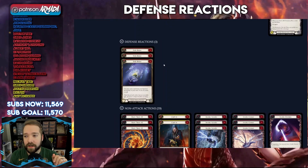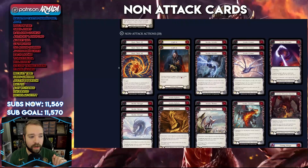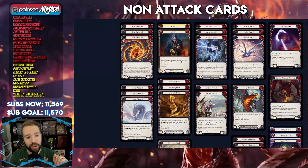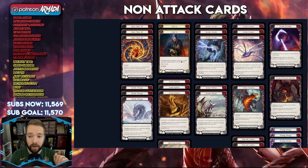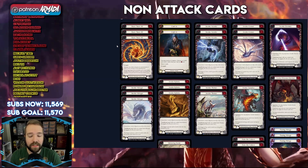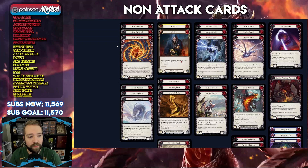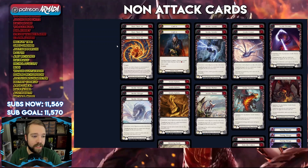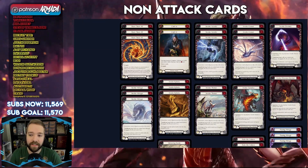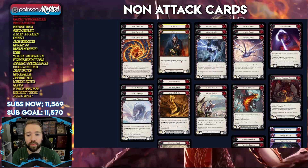We run three defense reactions - Sink Below - because Sink Below is really good. For non-attacks, that's where our bread and butter lives with the dragons. First things first: always run Burn Them All. I think you always run three copies simply because it's a zero cost you can keep in hand after blocking, play it, and it gives the dragons go again. It's real good.